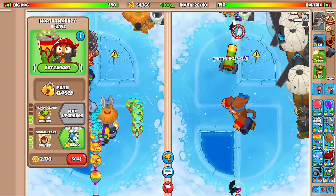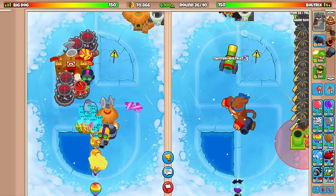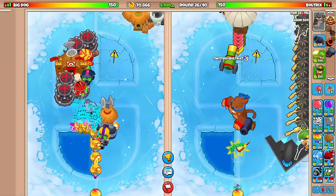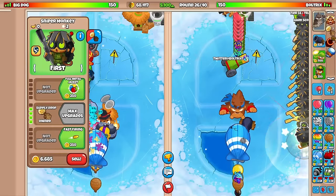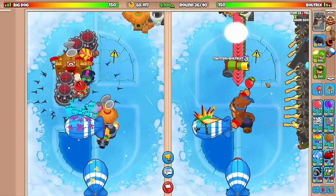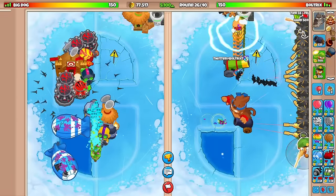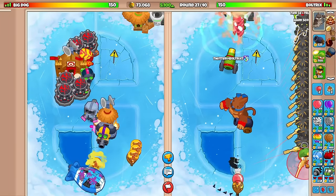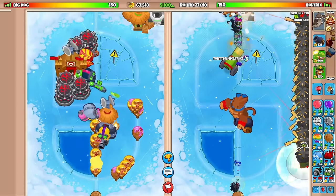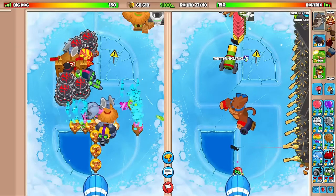Round 26 is here. Currently we can't defend against DDTs, but I don't think he's going to send them. Truly don't think he's going to send them. I could go for some MAIMs, I could go for Balloon Incineration, I could go for some Moab Assassins — but the safest option would definitely just be to go for the Balloon Crush. So we'll probably end up doing that.